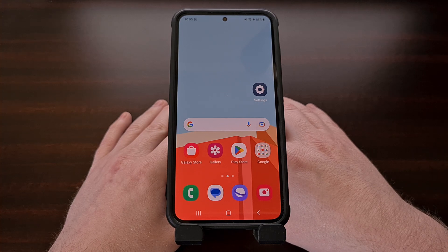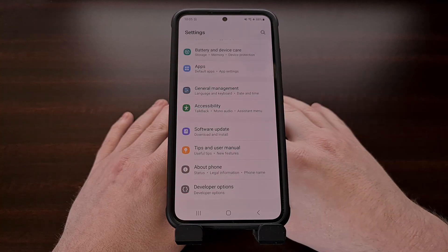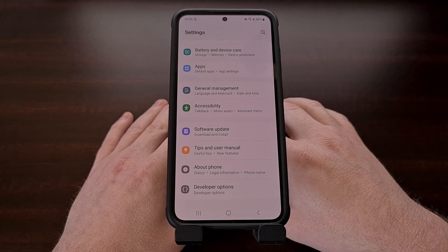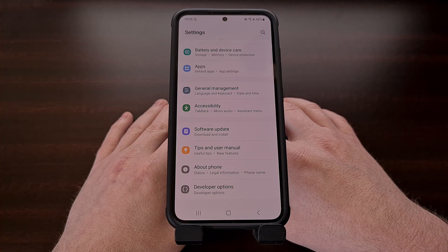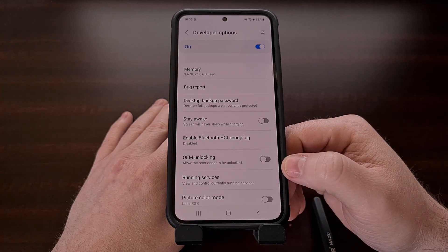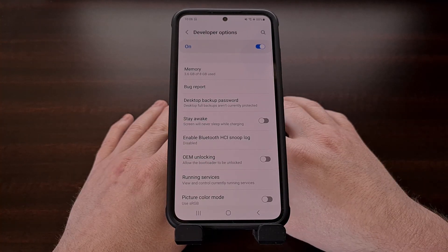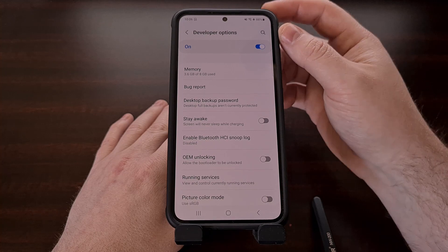Now when you're ready to begin the process of unlocking the bootloader, we first need to enable developer mode on this device. This will reveal a hidden menu within the settings application, and that needs to be enabled before we can gain access to it. If you're not familiar with how to enable developer mode, then be sure to check the video description below for a link to a dedicated video that covers all of the steps involved. Once that has been enabled, we can dive into the developer options menu from the bottom of the settings application.